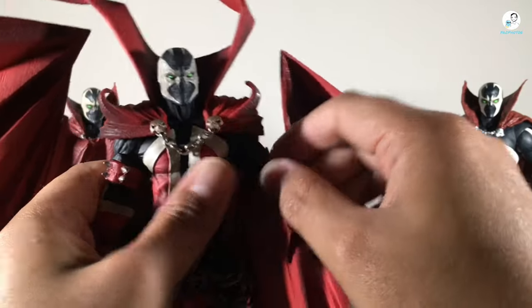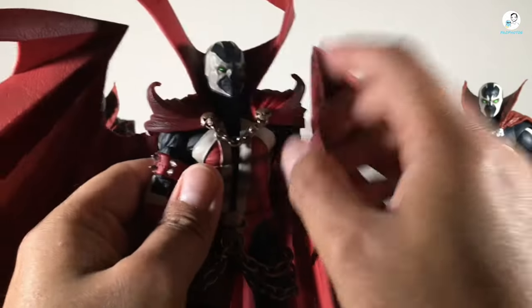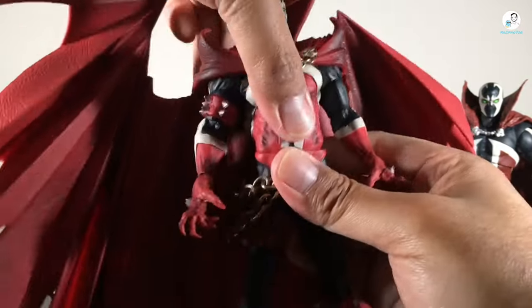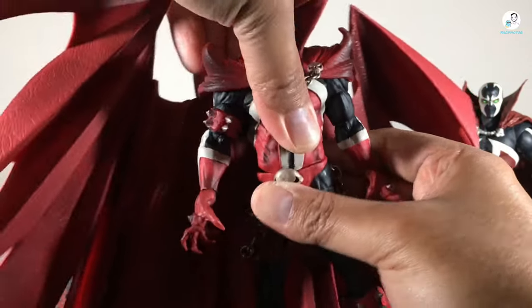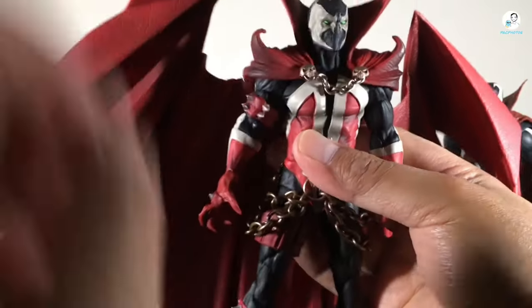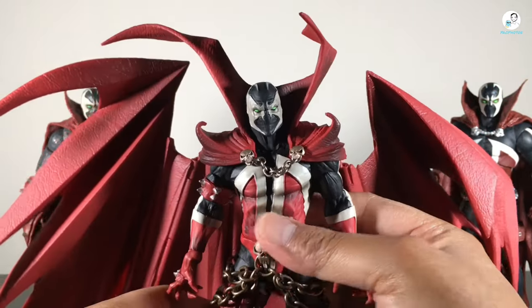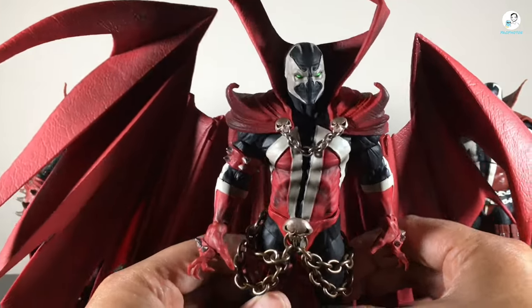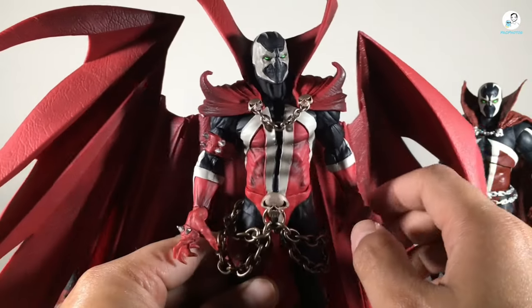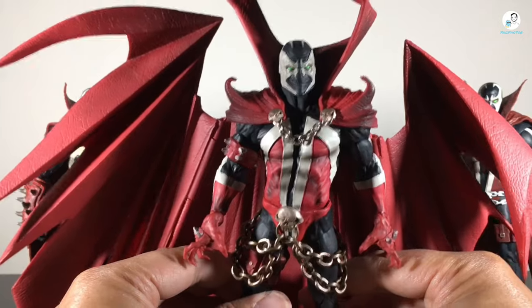The cape also hinders the articulation on the body because it's attached to the shoulders, so you can't really move the arms up or down as much. The torso does have a ball joint at the hip, which gives a decent range. Overall this figure suffers in articulation, and this might be controversial — for as much flack as the torso got, I don't think it's that bad. The torso was sculpted really nicely.